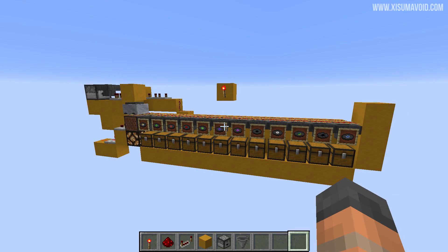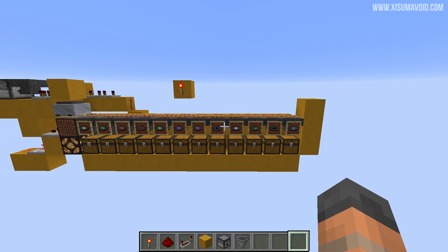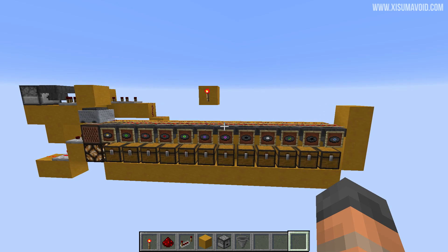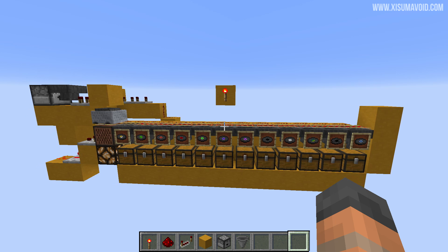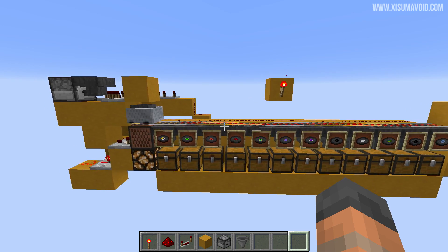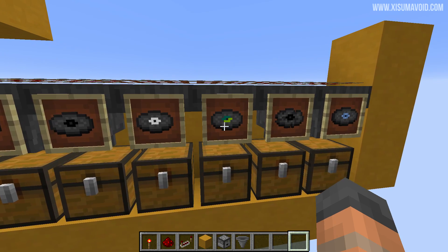Now it's time for the tutorial part of this video. I'm going to show you how to modify this contraption to turn it into an automatic sorter. I've already done a tutorial on how to build this — it's from my automatic jukebox video — so you can find a link to that in the description box below. You can use that tutorial to build this yourself, and then I'll show you how to modify it, as there's no point repeating something I've already done.